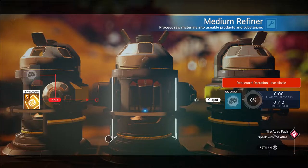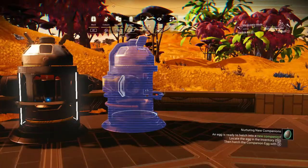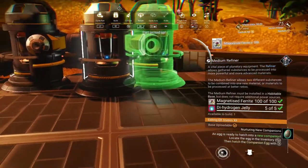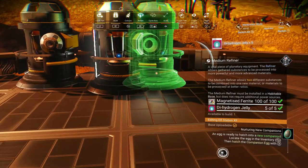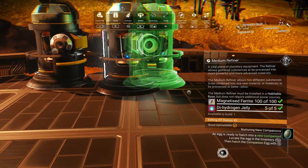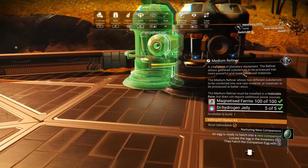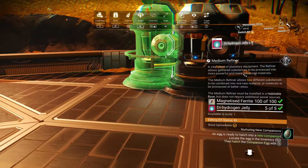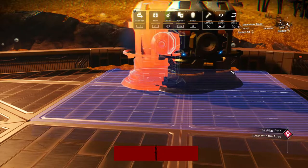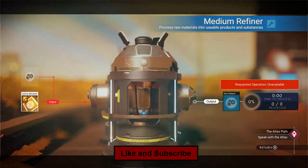I'll put my stuff in. Let's get over to the build menu — pick your item to move. A little bit of adjustment, and bam, I'll move him. A little bit of adjustment, and bam.